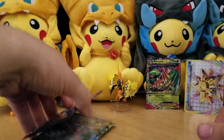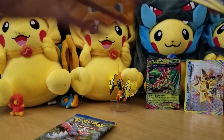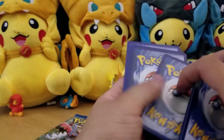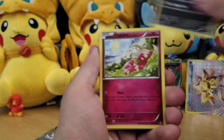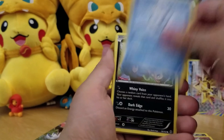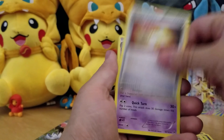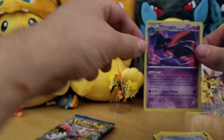So far this has been a better box already. Soar, Flabebe, Vanillie, Soar, Skidoo, Dedane, Reserve Ticket, Curlia, Swablu, and a Hollow Misdreavus.